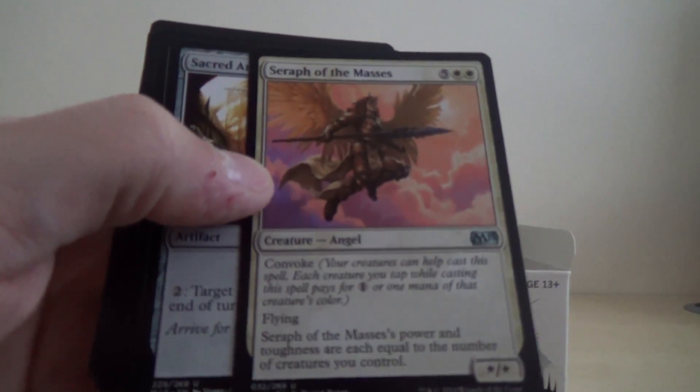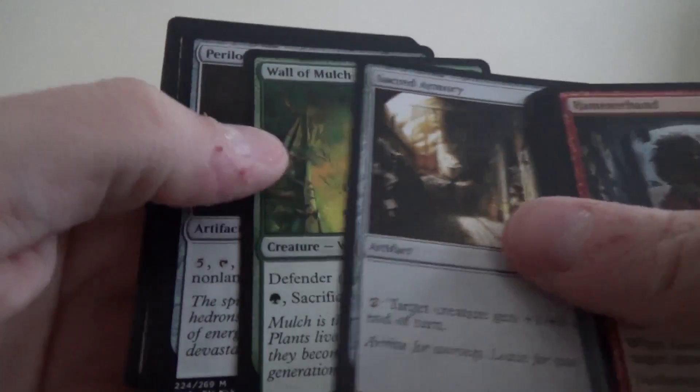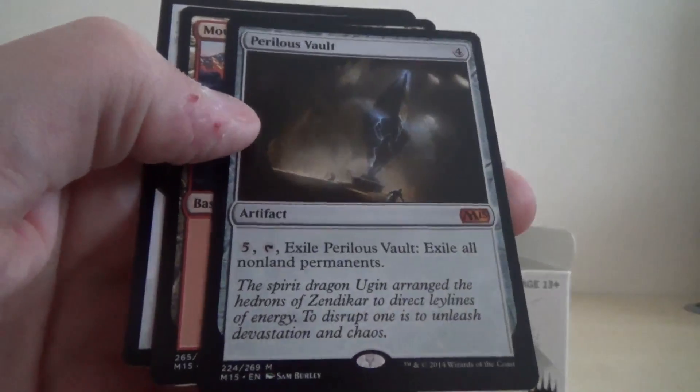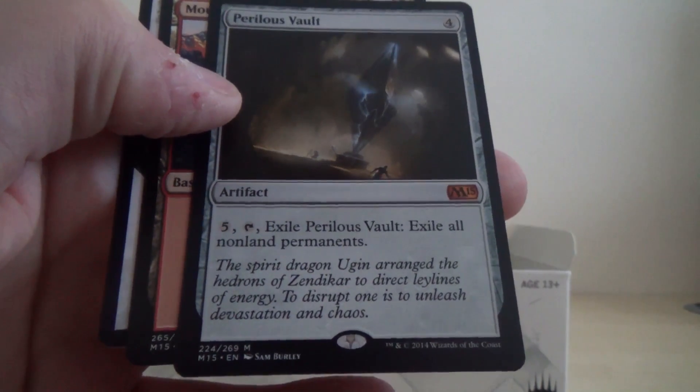So we've got Seraph of the Masses, Sacred Armoury, Wall of Mulch, and another mythic, which is Perilous Vault, an artifact.